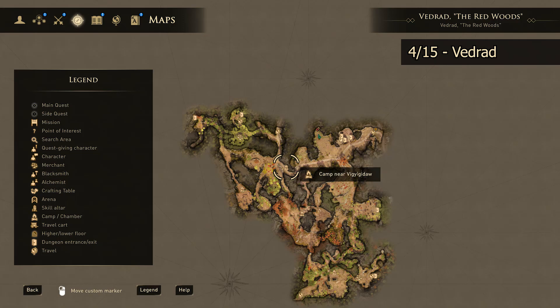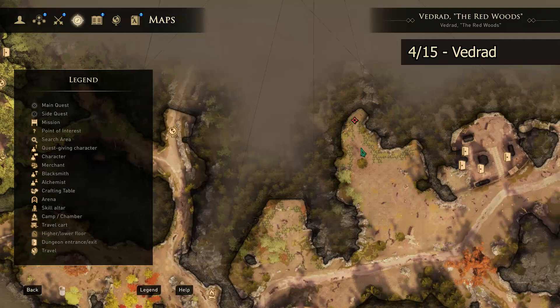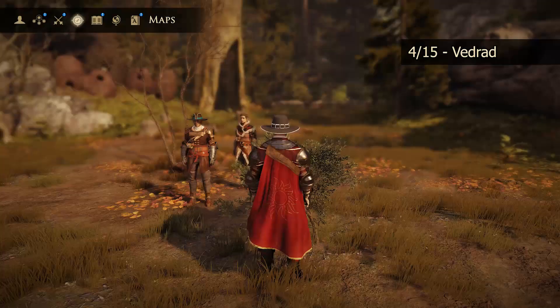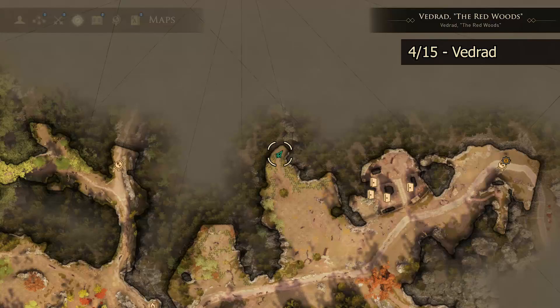Our next skill altar is going to be found out in Vedrad. The nearest camp is going to be this camp right here. Once you get to the camp, head out to the east. Be aware, if you're traveling at night on your way to this one, you will definitely run into bandits. So if you're looking to avoid combat, keep that in mind. Once you do get out here, you want to come over to where we're at on the map near the red mark. It is right tucked up in here in this little nook, past the bored-out tree — you're going to find your skill altar.